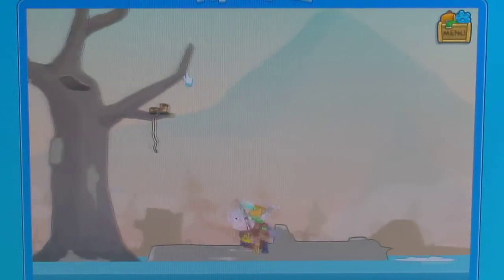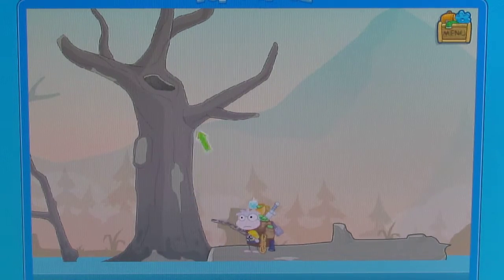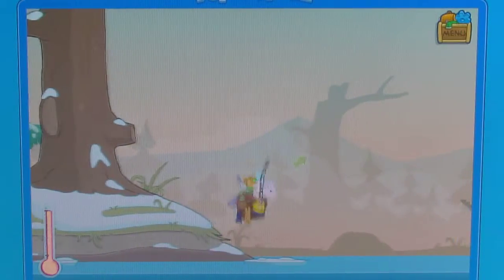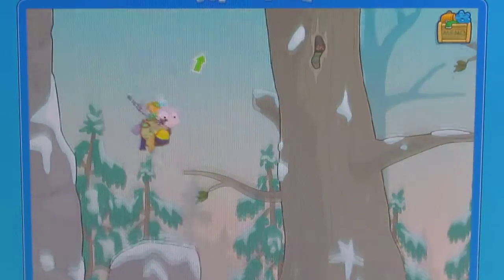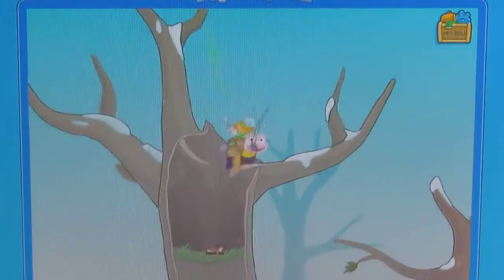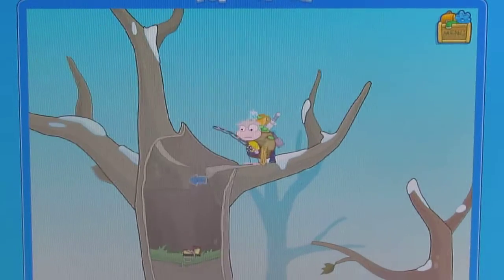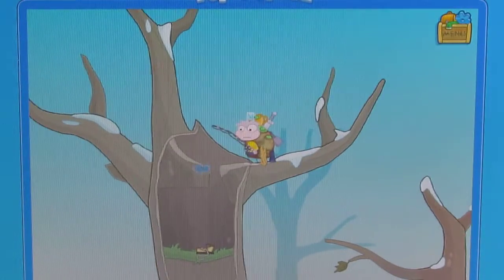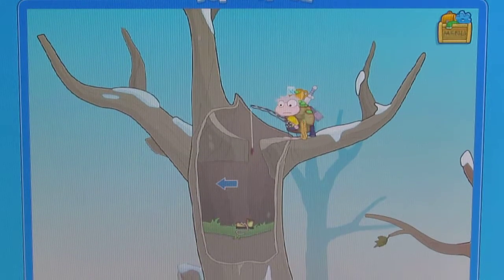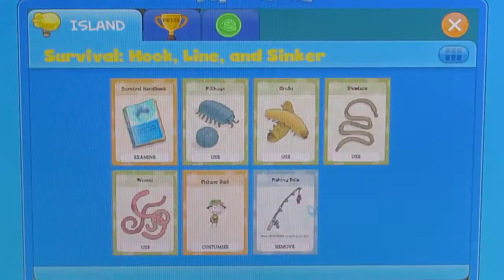Then we will use that as a boat. By the way, we passed the fishing spot — we don't need to go there yet. Okay, so we got a shoelace. And hop, hop, hop, hop, hop. Go here, up there, and there is the shoelace. Now you grab the shoelace by using the pole and press the face bar to use that. And then we got the other shoelace.